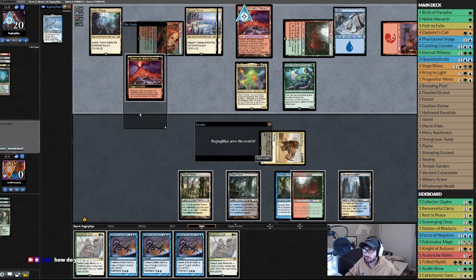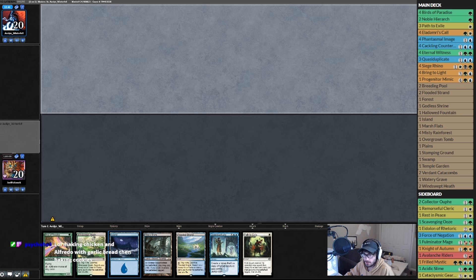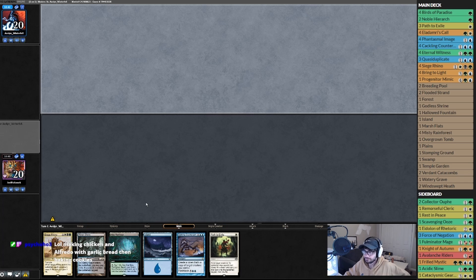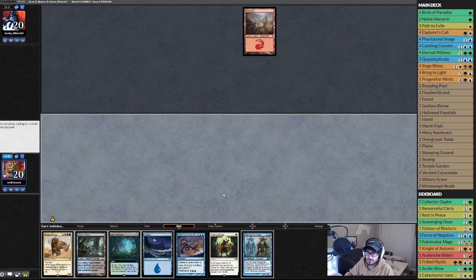Let's hope he attacks out and we can kill Omnath — hopefully he's not too smart. Oh, it's four damage — give us a good hand, I want to win with some Rhinos. We mulligan that one too. So we got three lands and a Rhino, but not enough action.